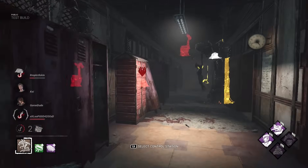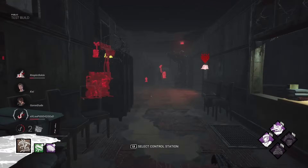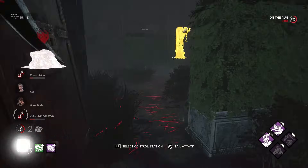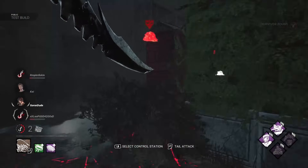Unlike Xeno, who bursts out instantly and has no audio cue for survivors when entering or exiting tunnels. The only way for survivors to know if the Xenomorph is coming is whether or not they have a turret close enough nearby to hear the motion sensor. And lastly, to top it all off, even while undetectable, Demo has offensively loud footsteps.